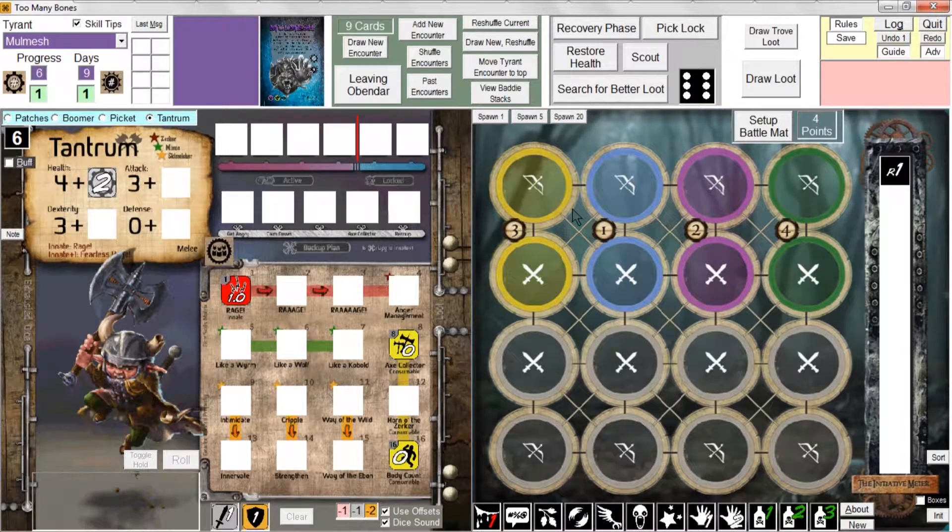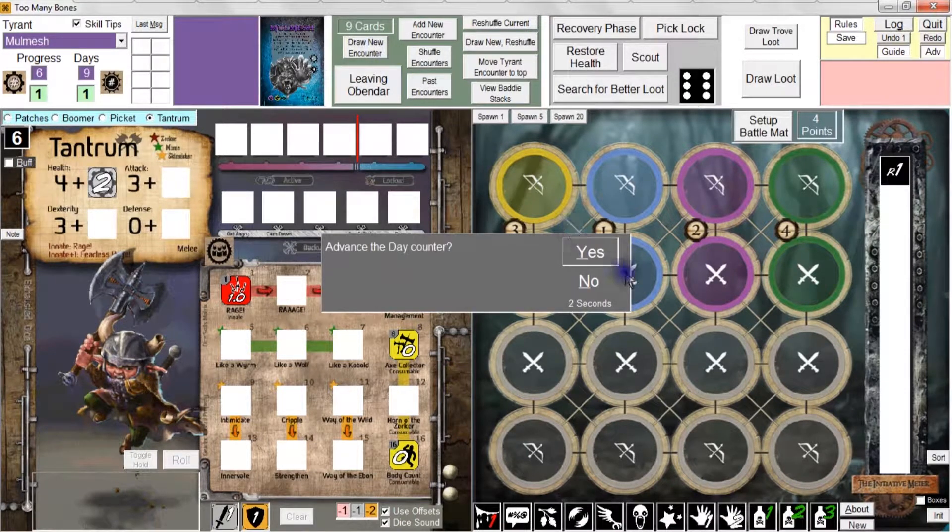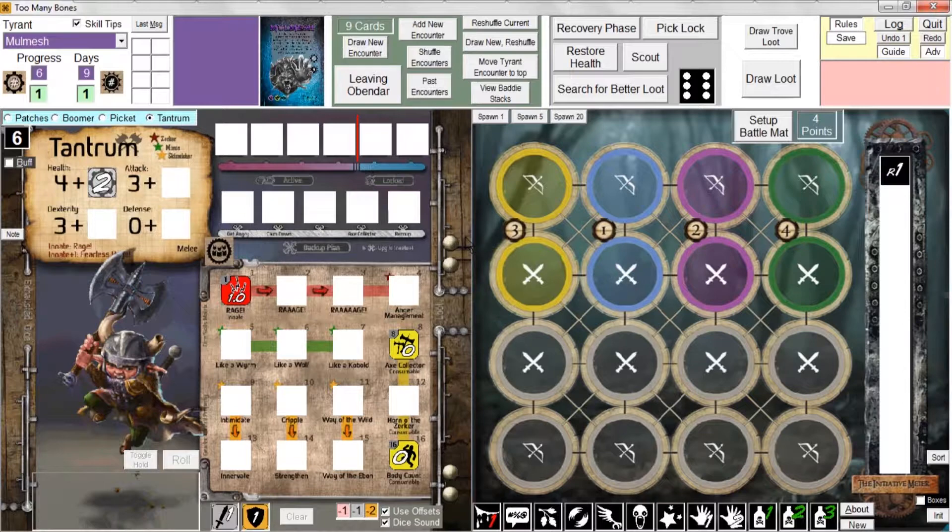All members of the party have completed the recovery phase, so I try to draw a new encounter - but I get a warning. It turns out that when you right-click on scout, the program does not consider that as completing the recovery phase; it treats it as a special sort of scouting.